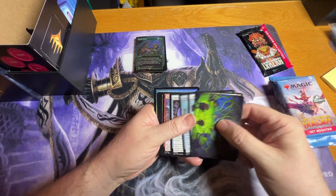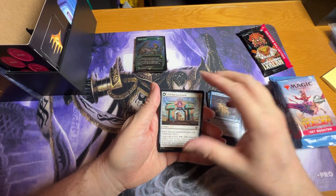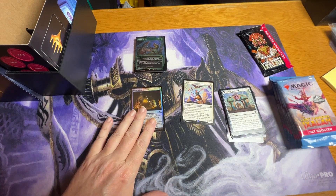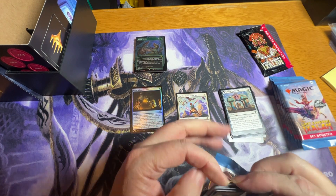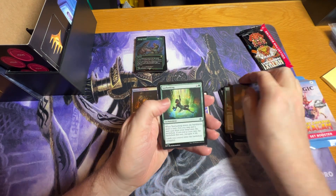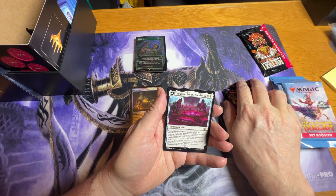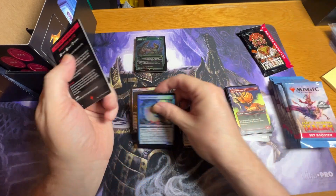We're just going to fly through these because we're just looking for uncommons, rares, and mythics. There's a rare — Wanderer of the Inner Sky — a common foil, and a token. Then an uncommon Journey, a nice full art dinosaur uncommon, and then we have a rare — Thousand Moon Smithy — and then a common foil and another token.